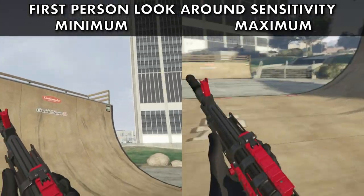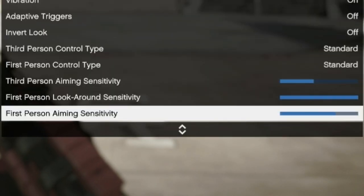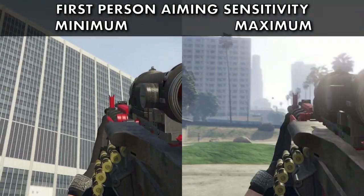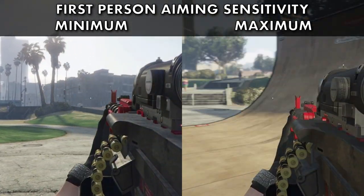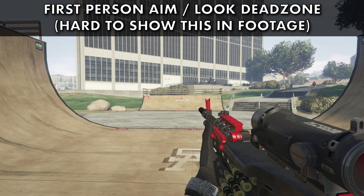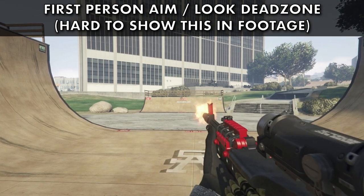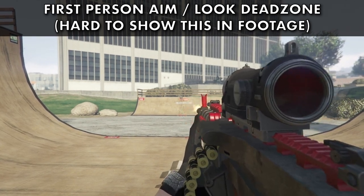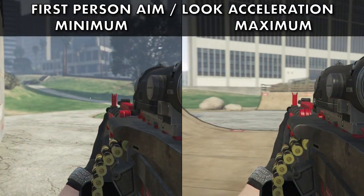Changing these settings may take a while to get used to, but the benefits will show. For First Person Aiming Sensitivity, this is another one you will also want to have at maximum — this will change the speed at which you can move your weapon around while aiming. Obviously, the faster you can do this, the quicker you'll take out multiple enemy threats. For First Person Aim and Look Dead Zone, having it lower means it will respond easier whereas setting it higher will make it feel heavier — have these set to low based on your personal preference. Having First Person Aim and Look Acceleration set to maximum will speed up the time it takes you to move around while holding your weapon.